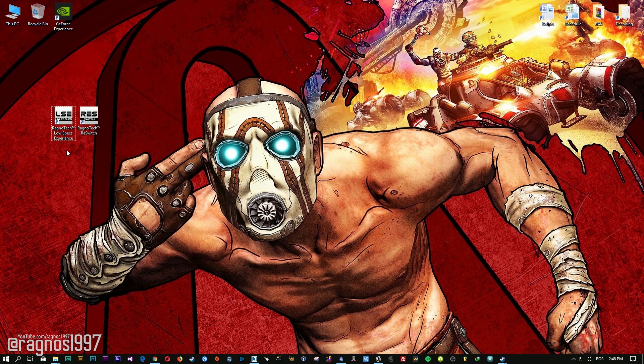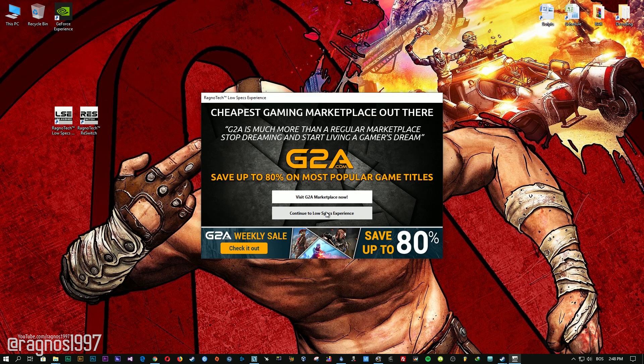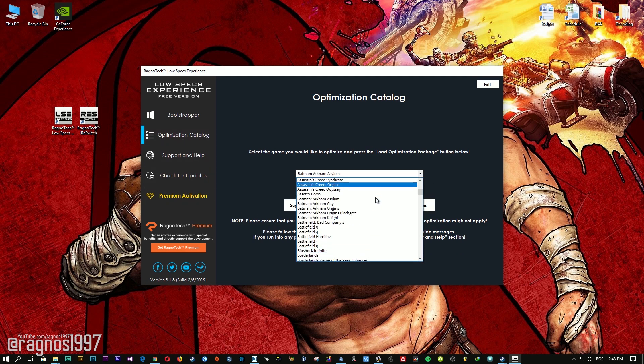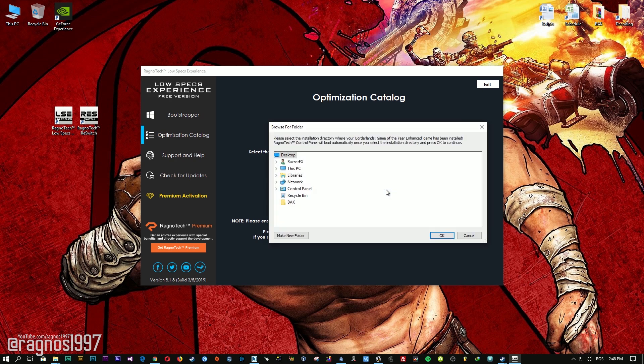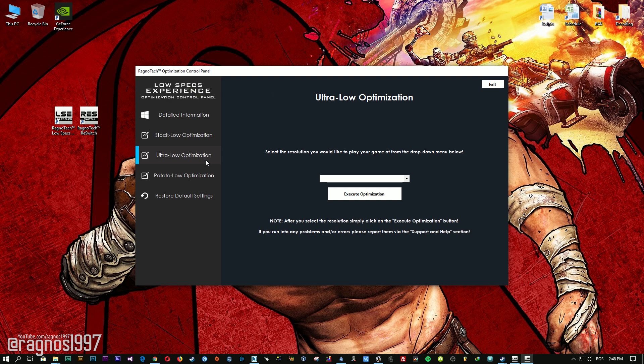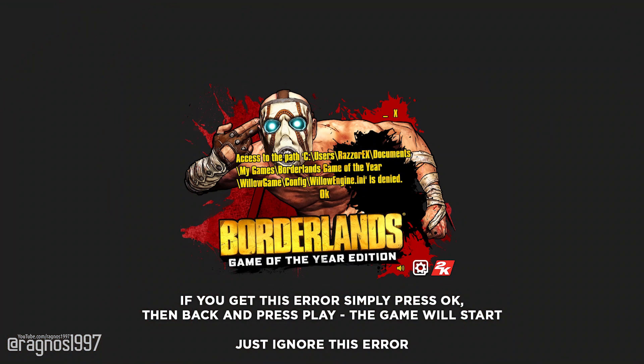After you download it, simply install it and you will get the shortcuts on your desktop. Start it and then go to the optimization catalog section. From this drop-down menu select Borderlands Game of the Year Enhanced and then press load optimization package. Now select the destination folder where your game has been installed. Simply select the destination folder of your game and then press OK and this window will pop up. When the optimization control panel loads, simply select the method of optimization and resolution you would like to run your game on. After you do that, simply press the execute optimization button and then start your game.